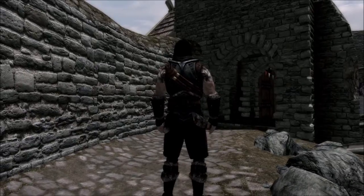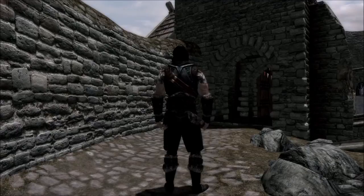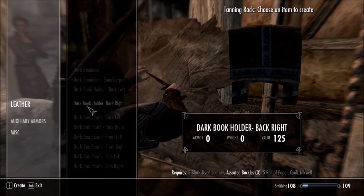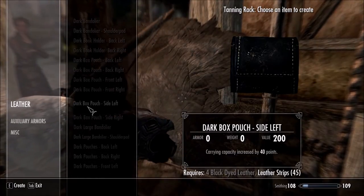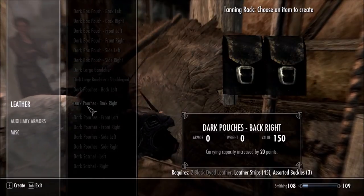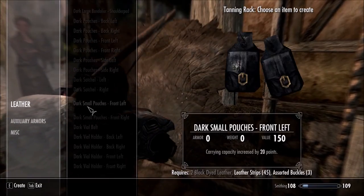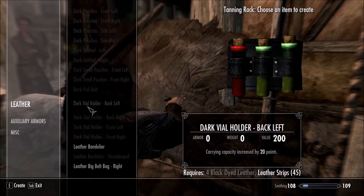All of these add a bonus to your carry weight. They're very easy to make and very easy to get — you can actually get them from the start. As I'm scrolling down here showing you all the different things you can make, there are three types: the black ones, the brown ones which are the standard ones, and the pale ones which are gray.